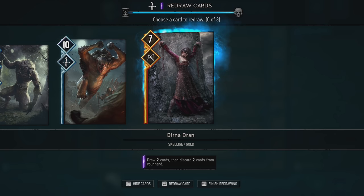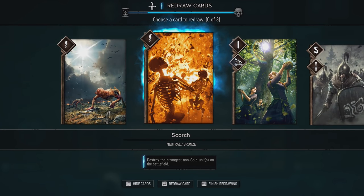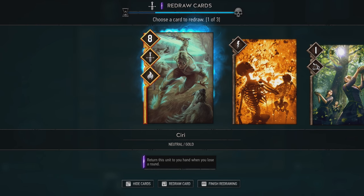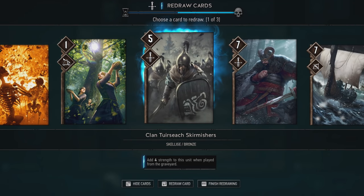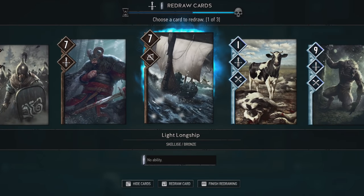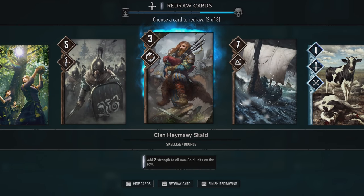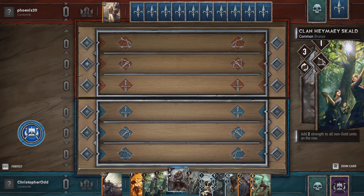Draw 2 cards and discard 2 cards from your hand with Burna. It's okay. I'm gonna trade Clear Skies. Turn this unit to your hand when you lose the round. Swap out these basics. Alright, not bad.